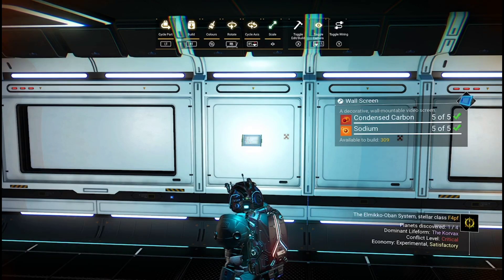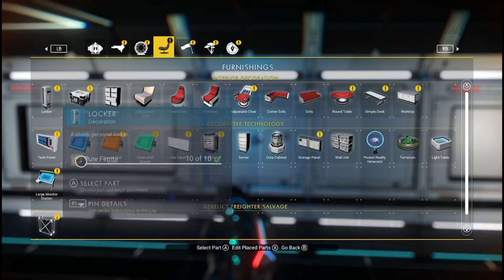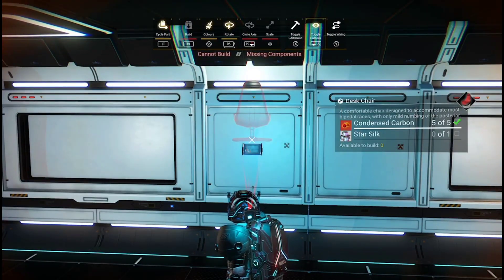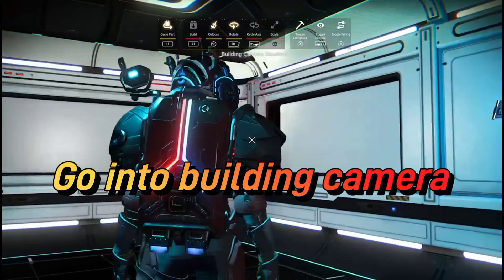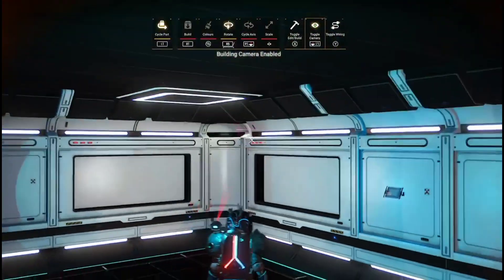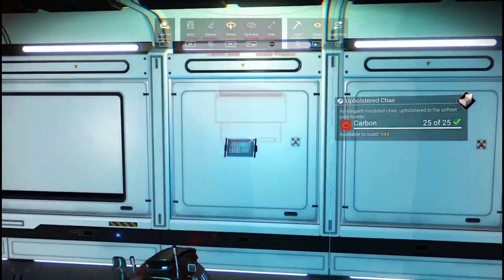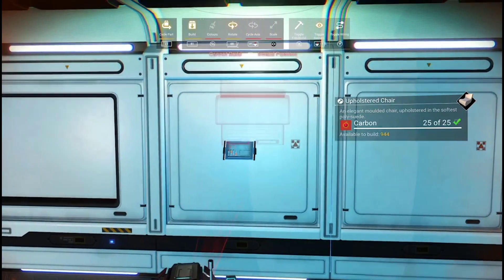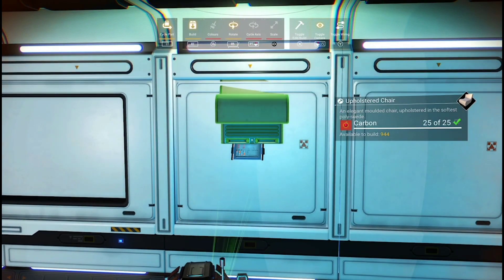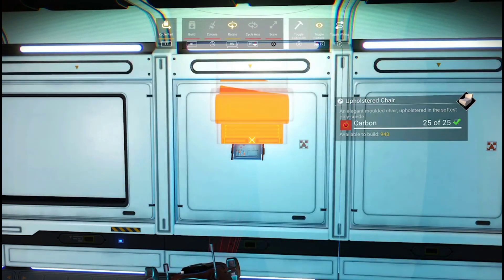Remember: when you're putting the item on, you've got to go into building camera. I'll go into building camera — there we are. You've got to put it above and it'll go green-stated the minute it goes above there. Can you see? So you can put things on the walls.